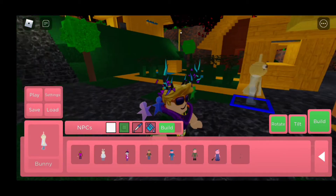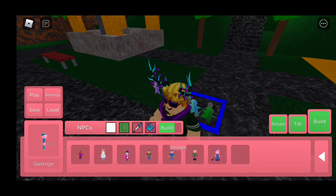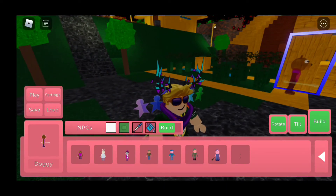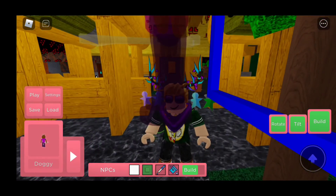If you try to put in a character, you can see their eyes. The Bunny's eyes — one is normal but the other one looks scratched off or missing a pupil. George's eyes are invisible or pink. And then there's Zizzy and Doggy. That's basically it — hope you guys enjoyed the video, please subscribe, and I'll see you in my next one. Bye!